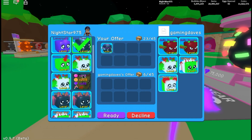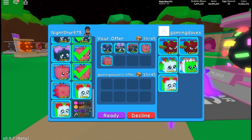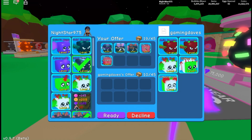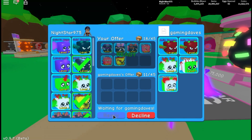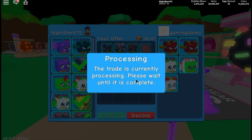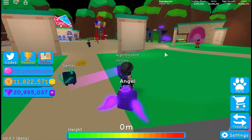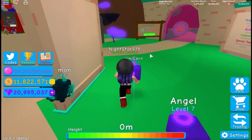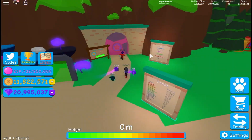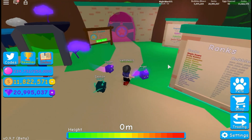NightStar tells viewers that if they ever see her in a server, she might give away some pets if they're lucky. She gives Gaming Days pets from the void — level 145 void pets, which is the highest world besides zen world. One of NightStar's friends gave her the lunicorn and other high-level void pets. They explore what the zen world and void areas look like.